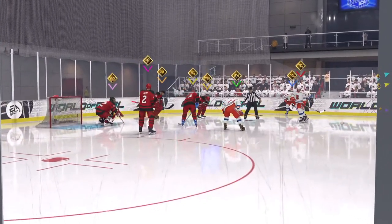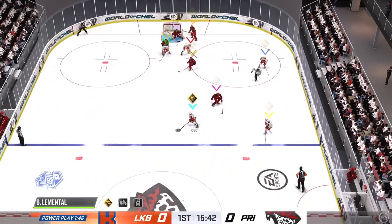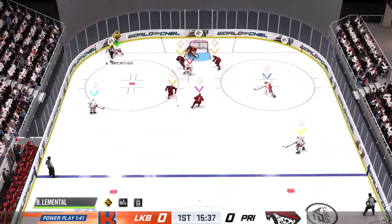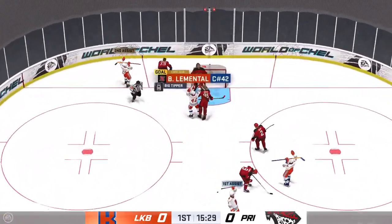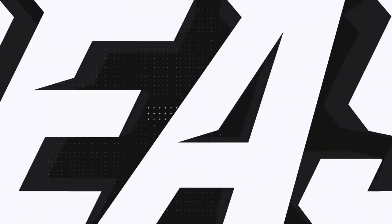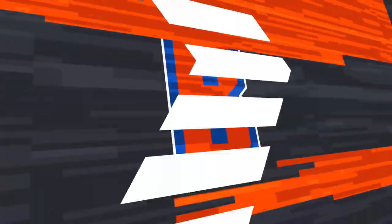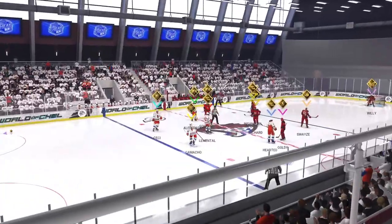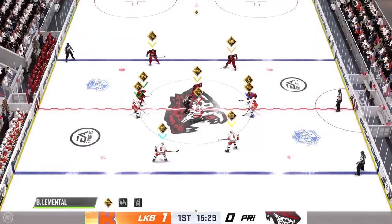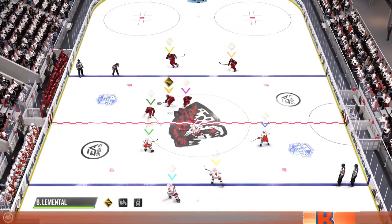Richard's gliding in for the face-off as this penalty kill will continue. Spence has won the draw, and they'll look to set up. Now it's over to Camacho — scores! On the power play. They've been working on this power play in practice, and the practice pays off when they're on the board. A couple of things to look at on the replay: watch the positioning to deflect the puck, and look how hard it is to track. The goalie's got all kinds of people all over the place trying to find the puck — can't do it this time.